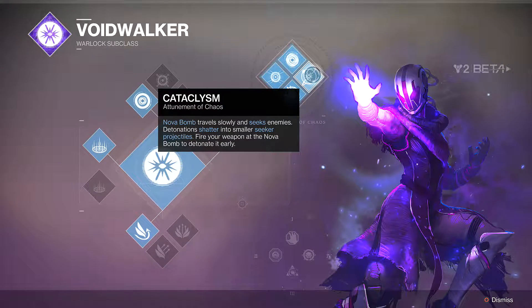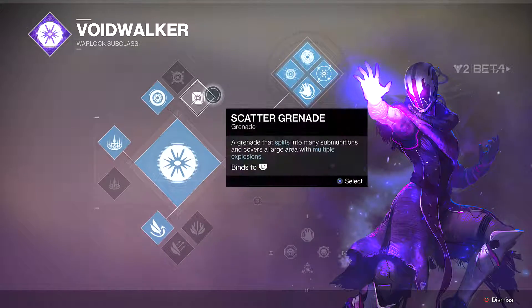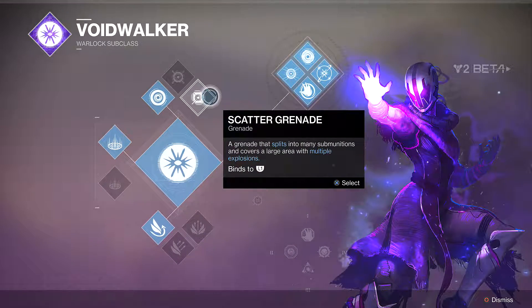The fourth is Cataclysm. Nova Bomb travels slowly and seeks enemies. Detonations shatter into smaller seeker projectiles, and you can fire your weapon at the Nova Bomb to detonate it early.